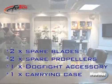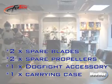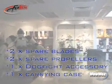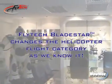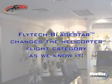Bladestar ships with two spare wings, two spare propellers, and a hard carrying case for safe storage. With onboard navigation and unique winged motion, Bladestar changes the helicopter flight category as we know it.